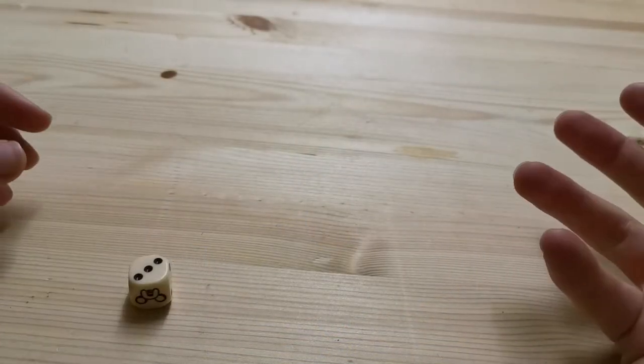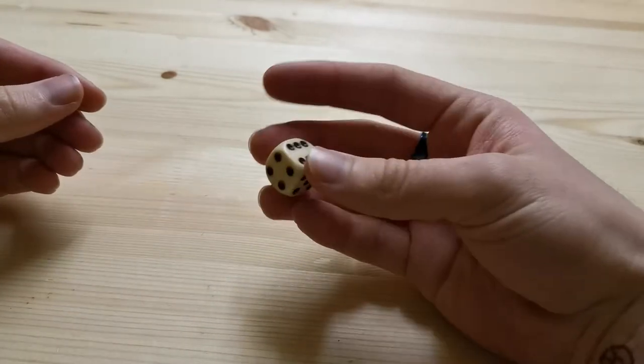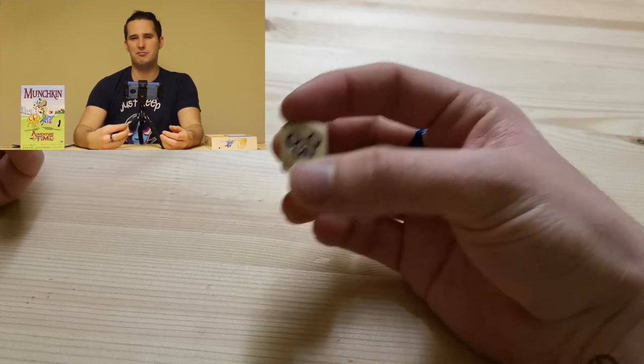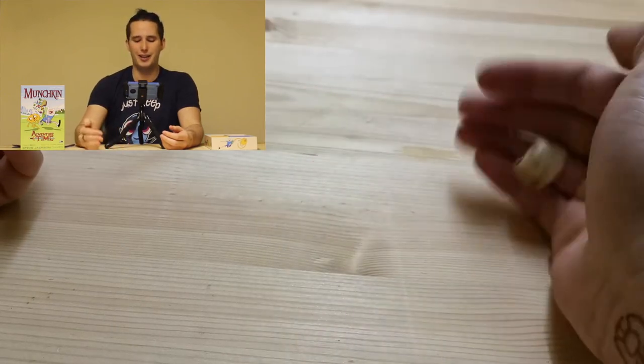I'll start with the dice. It's just a normal dice, but as you see here, you've got Jake's face on the one and I just think that's quite nice. Other than that, quite a normal dice.